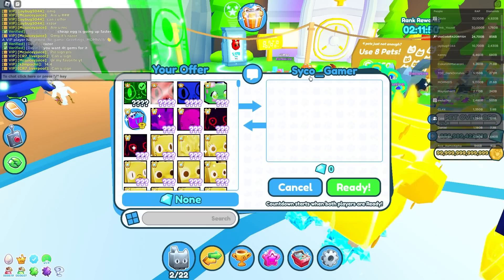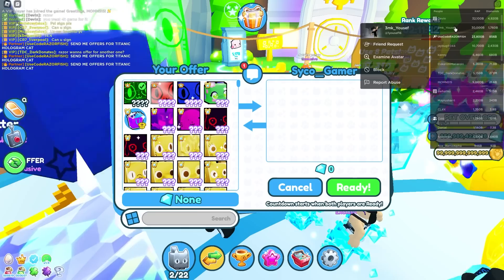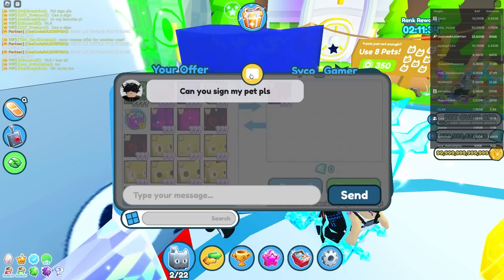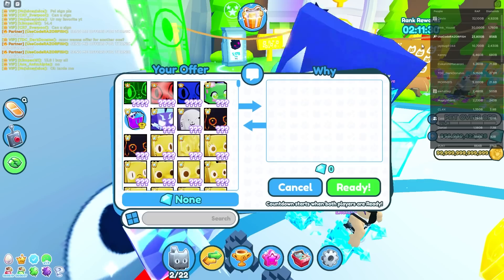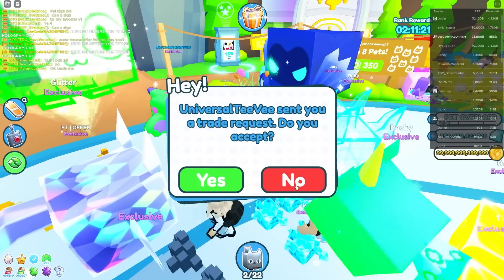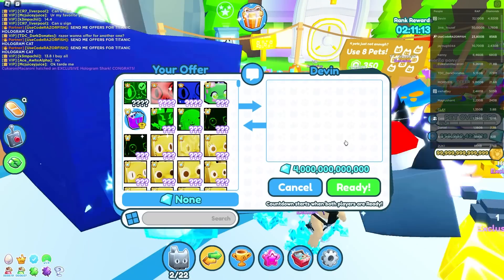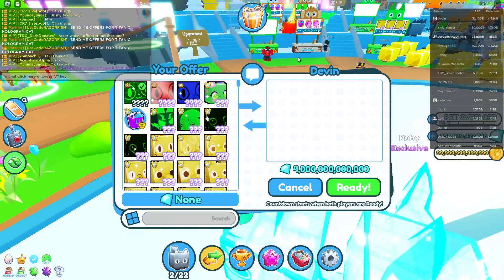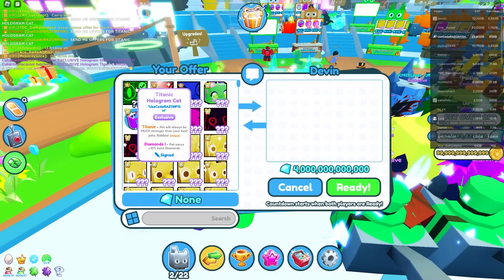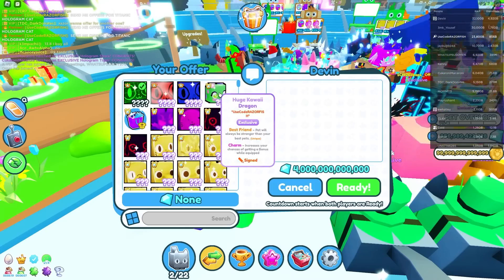Next guy — hopefully a decent offer. There's a Rainbow Huge Squirrel, not bad at all. I want to try trading Devin since he's one of the richer players in the server. I set up a trade with him. Someone just hatched a Hologram Shark — nice. Devin offered four trillion gems, which is not a bad offer. He could probably flip it if he goes to the right person.